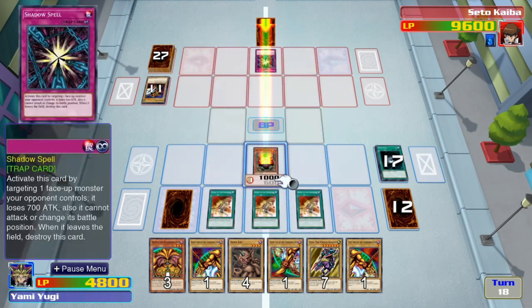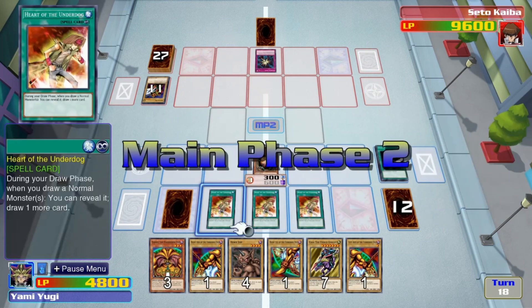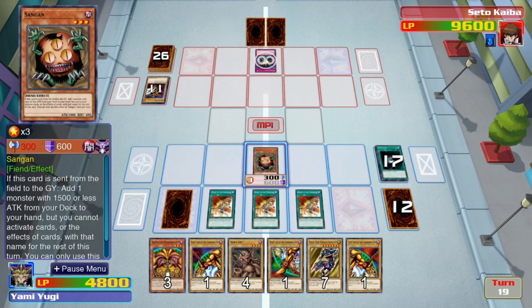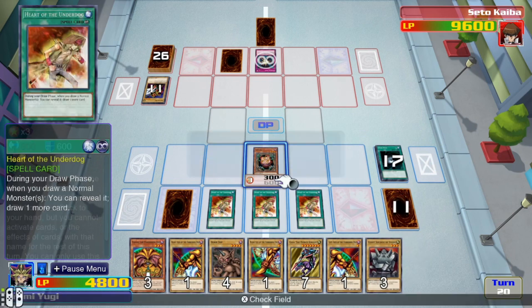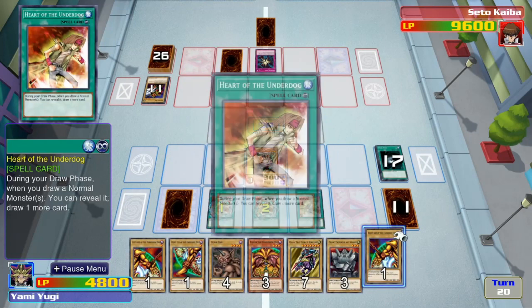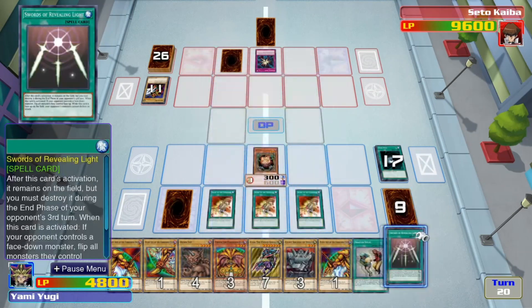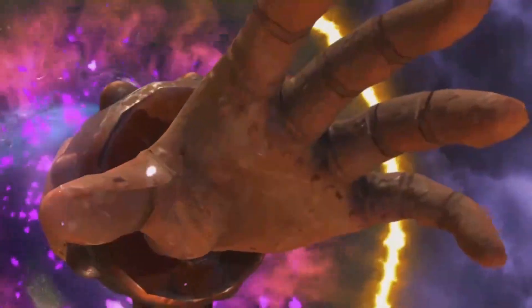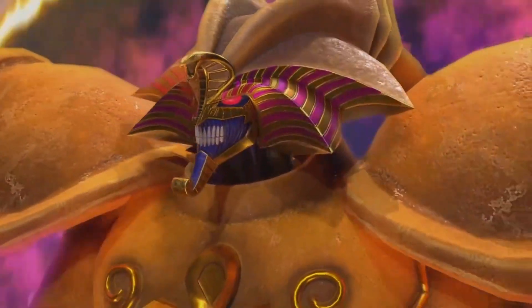As long as he destroys Sandgan and can't do 4800 damage to me in one turn, we're fine. Just a face down? He doesn't seem to want to win the duel. Heart of the Underdogs all day — give me more. Giant Soldier of Stone — you're such a good card from the old days. Snatch Steal. Swords. And that's it everybody — we have Exodia! He gets an animation in this game — that's sick. Obliterate! That's such a good win animation. Okay, this game is good.